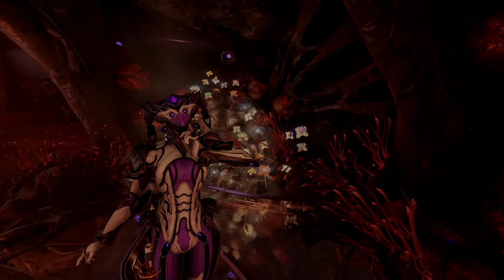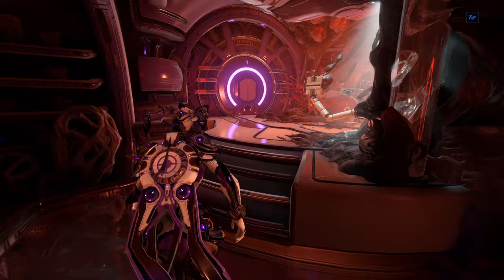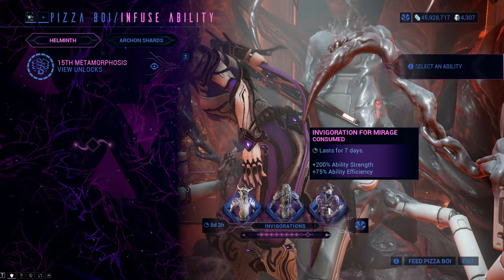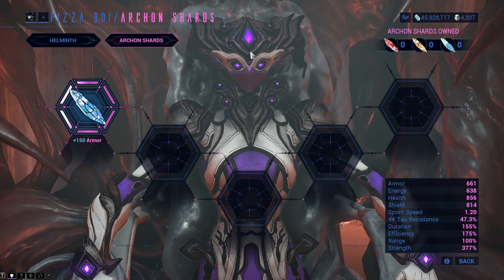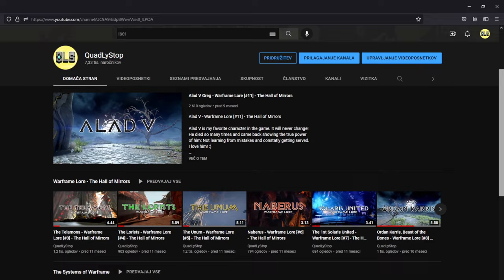Hello everyone, my name is Squad and this is a video that will cover everything you need to know about Helminth, a system in Warframe that will make every single Warframe you have a living god by applying new abilities to them, increasing their ability strength, duration, efficiency and range, massively overpowering the weapons they use, and lastly the use of Archon Shards which is something extremely powerful. All the sub-videos can be found in their separate forms on my channel.